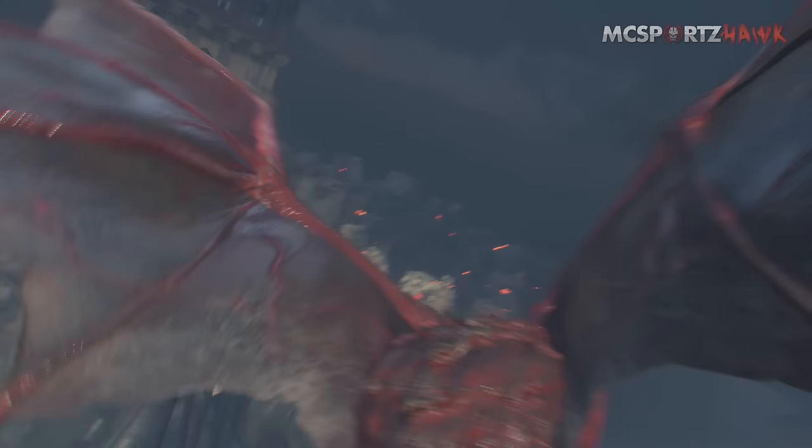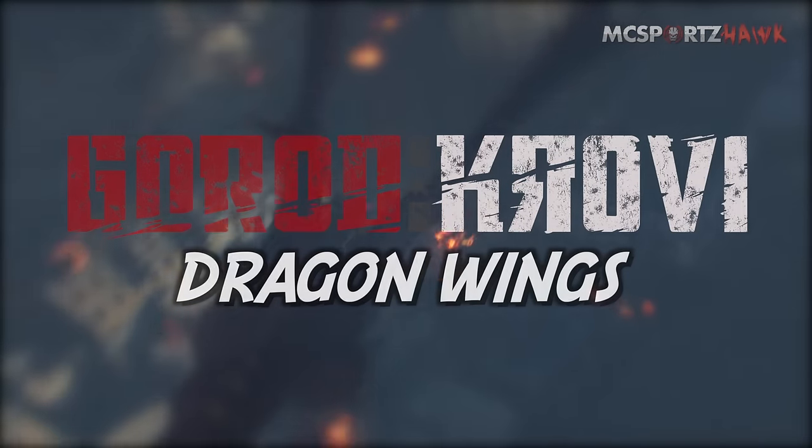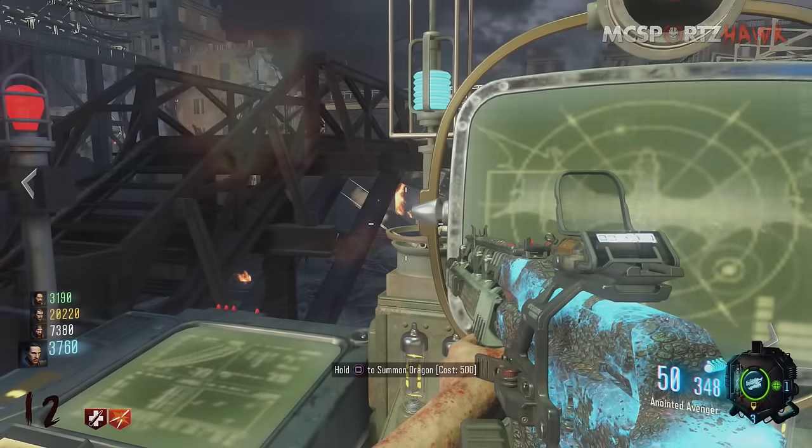What's going on guys? My name is Matt and welcome back to another Garage Karabi video. Today I'm going to show you guys how to get the dragon wings in the map. This is a secret little Easter egg that's going to make your life a lot easier instead of having to ride the dragon every time for 500 points.